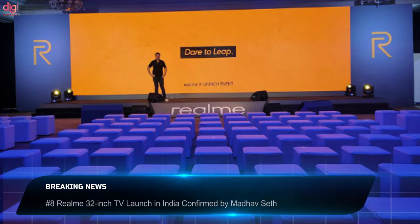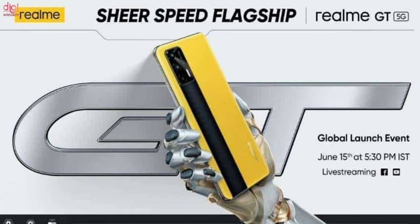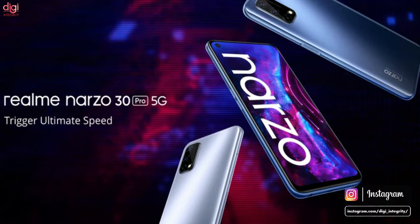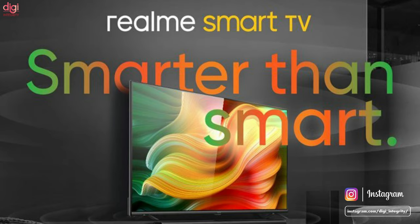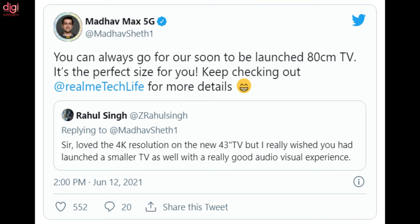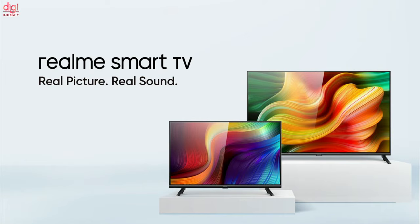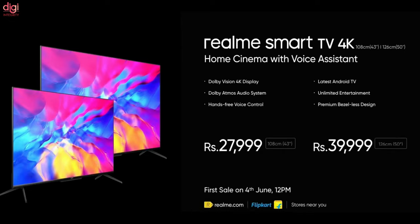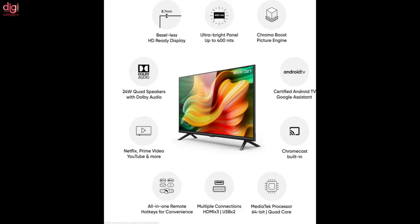Realme is rumoured to host a new launch event in India very soon. The company is gearing up for the Realme GT Global launch event, where it will also unveil a new laptop. Later this month, another event is expected to debut the Narzo 30 4G and 5G variants. A new Smart TV is also rumoured to launch on June 24th. Realme India CEO Madhav Seth confirmed the company is working on a new 32-inch Smart TV in India, which could feature 4K resolution, 83% NTSC colour gamut, 90% DCI-P3 colour gamut, and a 16:9 aspect ratio. The 43-inch and 50-inch variants offer a 178-degree viewing angle, 1.07 billion colours, Dolby Vision, Dolby Atmos, and built-in Chroma Boost technology. The Realme TV also features a MediaTek quad-core processor, 2GB RAM, Mali G52 GPU, 16GB internal storage, and the 32-inch variant is likely to run Android 10 TV.